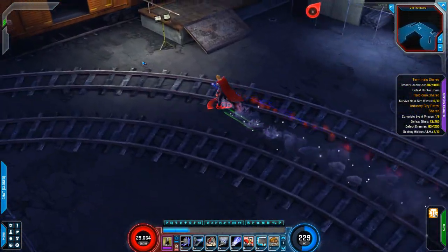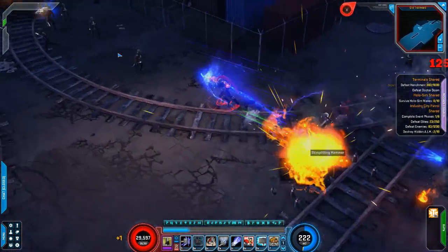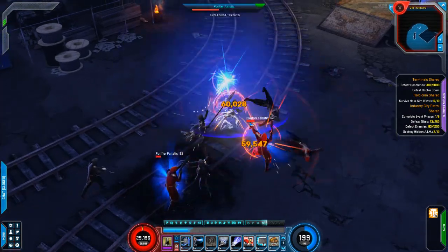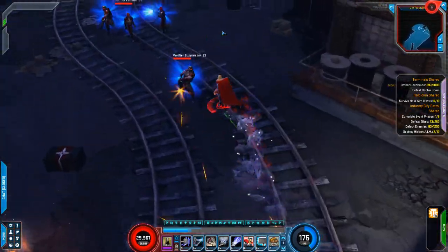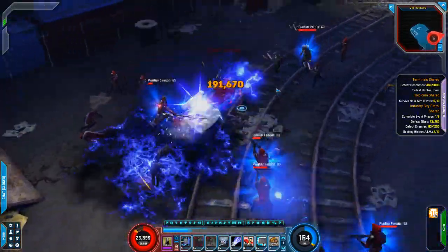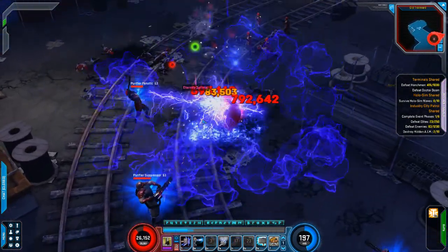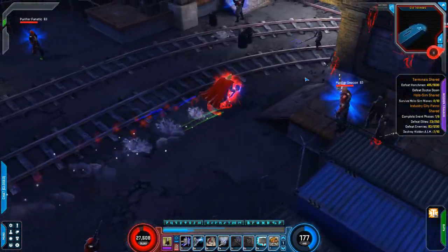Come on, this is a messed up one too. Never seen a map like this, they're normally pretty — oh, 448K for leaping, that's a good half million just to leap on their face. All right, it's time to try and get our special going again, see how much damage we can do.